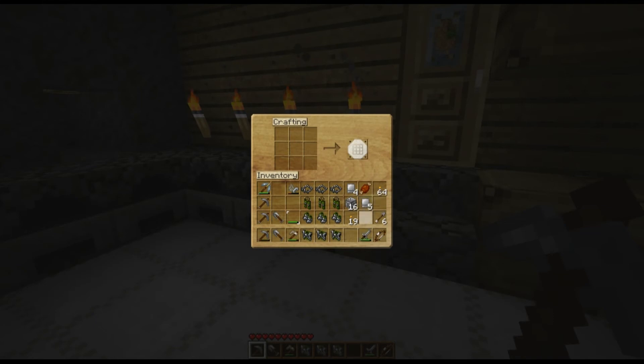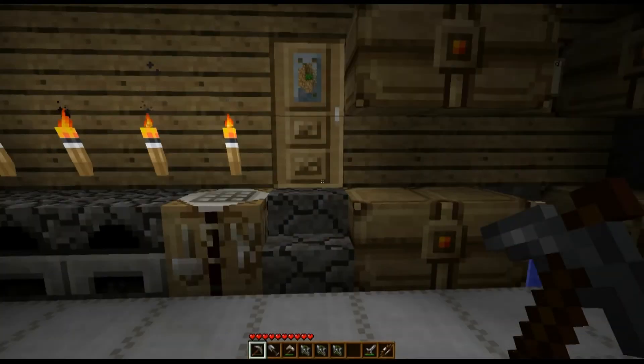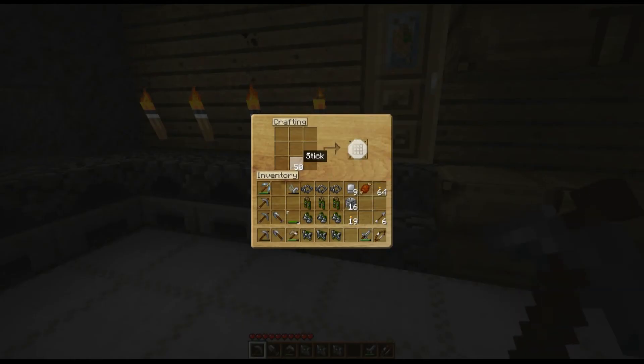Now, I have an iron sword, so I'm not actually going to make one for myself, but I'll show you guys how to make it. You take your sticks and you place one stick on the bottom center. Bottom row, put a stick. Above that, you place two of the same material — stone, iron, gold, diamond, whatever you want to use that's viable. Also, wood gives you a wooden sword. They are better as you progress; they do more damage as you go higher.